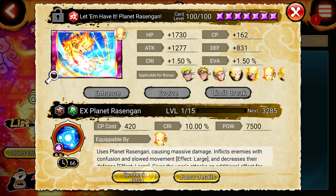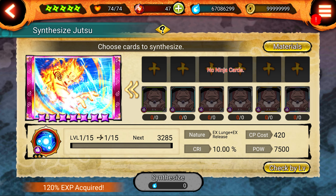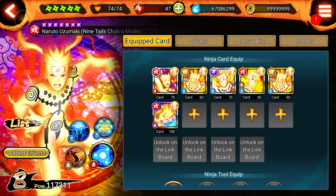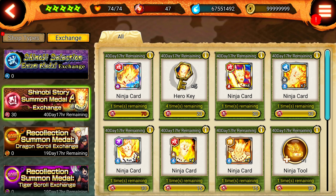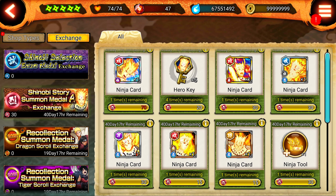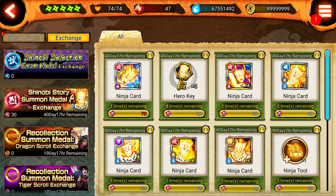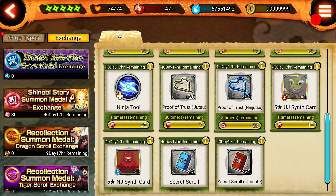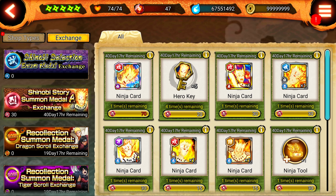We have Naruto's seven-star jutsu max leveled now! I'll go ahead and try to synthesize it further, but I don't have any of the sage frogs right now, so I'll leave it here for now — the power is definitely going to go up more. Because I did these summons I can get some additional things, like another ninja tool for him, or use resources to limit break. I don't have this jutsu limit broken at all, so even a limit break of one would be cool, even though I now have the new ultimate. You guys let me know what I should unlock.